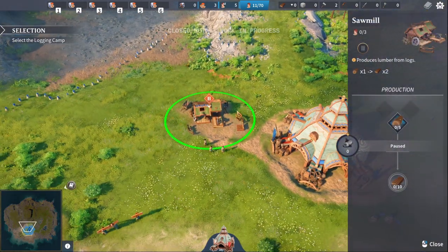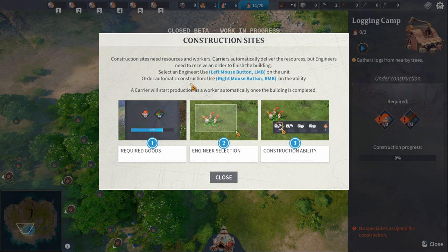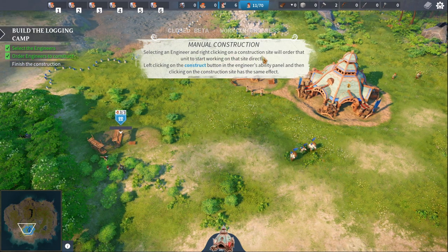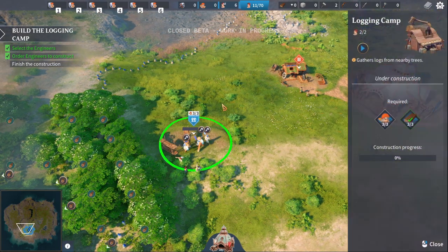Oh right, so this is what's broken - the logging camp. Construction sites need resources and workers. Carriers automatically deliver the resources, but engineers need to receive an order to finish the building. Select an engineer using the left mouse button. Order automatic construction using the right mouse button on the ability. A carrier will start production as a worker automatically once the building is complete. So these look like engineers - we'll right-click on that. Selecting an engineer and right-clicking on the construction site will order that unit to start working directly. We'll just right-click then, a bit easier that way.